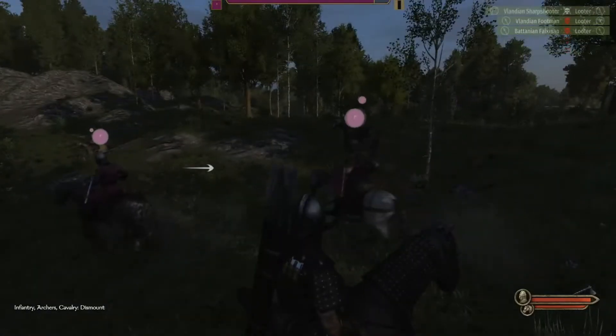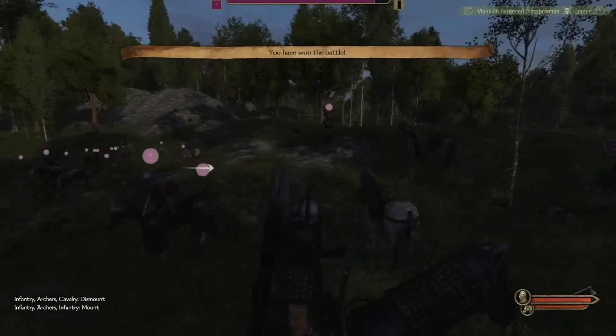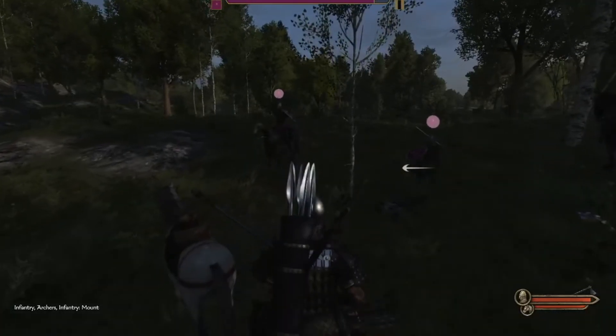You can also tell the horses to dismount — see, now they're about to dismount. And then you can tell them to mount again.